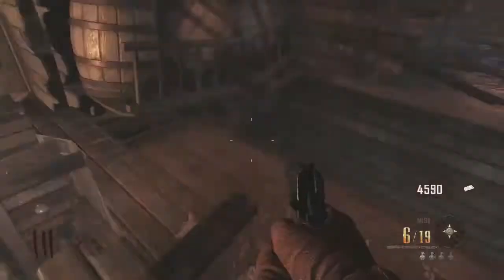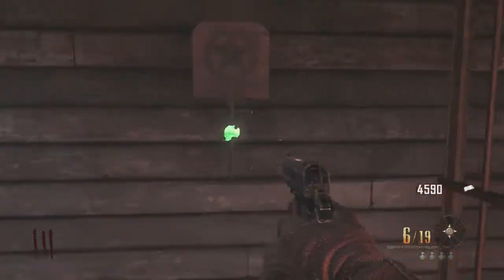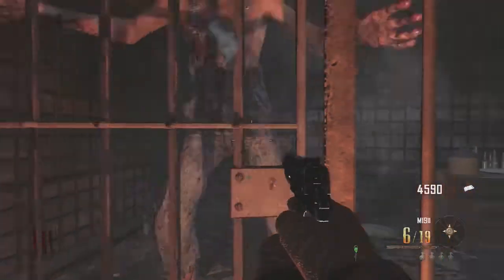To get Leroy, you come over here up the stairs, jump across this gap, drop in here, and you're in the jail. On the wall right here there's going to be a key — grab the key and unlock the cell.